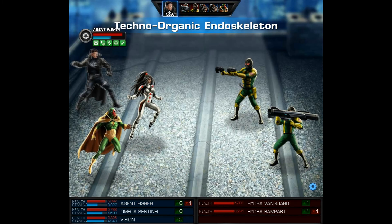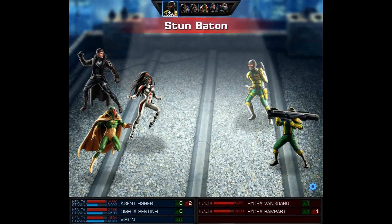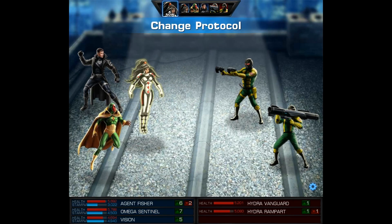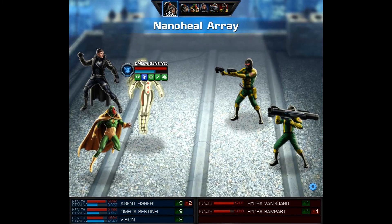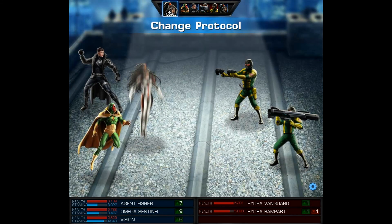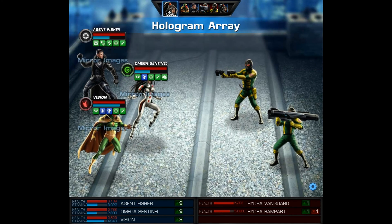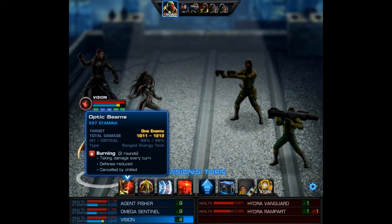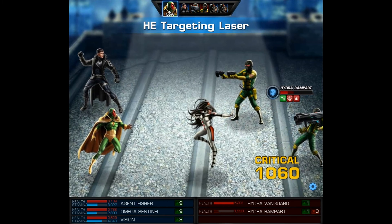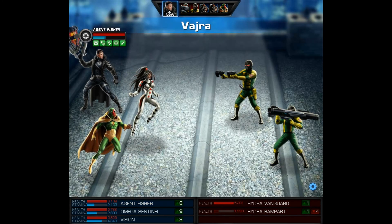Back to the current battle — we're going to use the Techno Organic Endoskeleton, and it didn't proc a follow-up, which is what I wanted. This guy just stunned me, so what I'm going to do is switch to Bruiser and Nano Heal to get the stun off. That's just another benefit of using Omega Sentinel — she places a heal and removes debuffs, so you can get things like stuns off, or if somebody targeted your team with Dark Sigil. Now we'll switch back and cast Hologram Array to give Mirror Images so we can dodge some attacks. Vision's going to blast this guy and put Burning on him, and Omega Sentinel joined in on the attack — just another perk of using her.